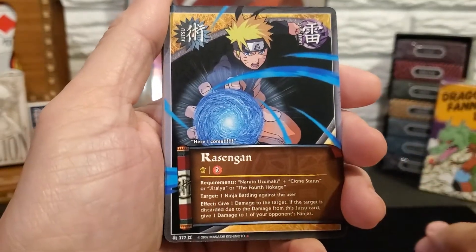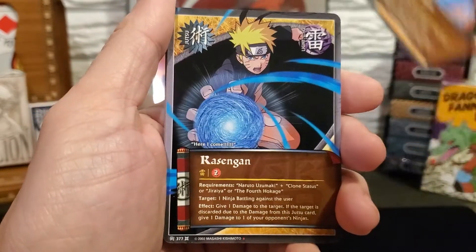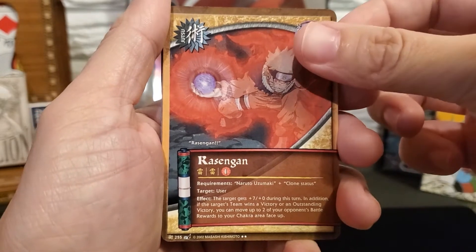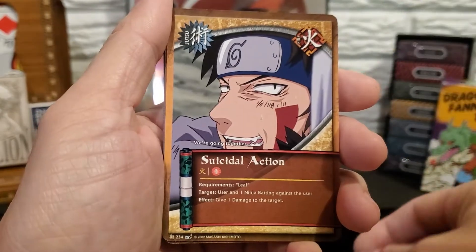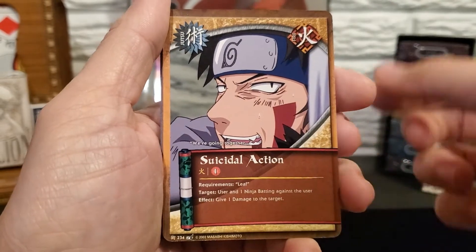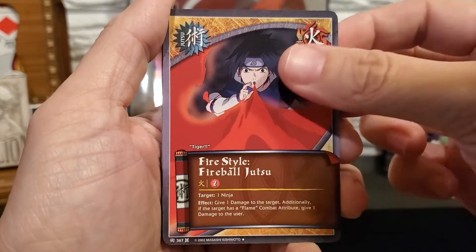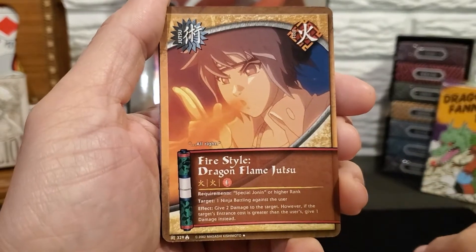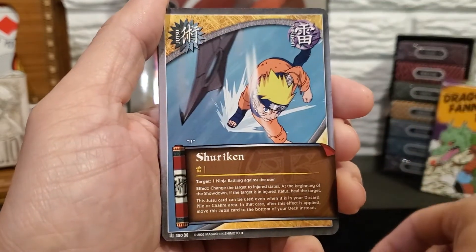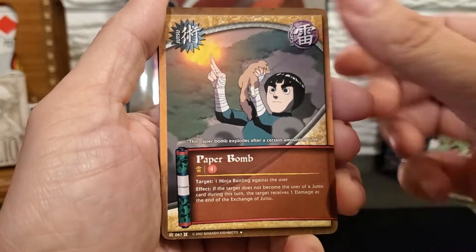For the Jutsus we have Rasengan, another Rasengan, Suicidal Action, Firestyle Fireball Jutsu, Firestyle Dragon Flame Jutsu, Shuriken, and Paper Bomb.